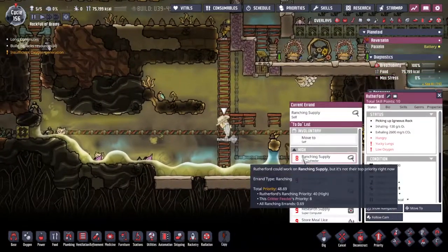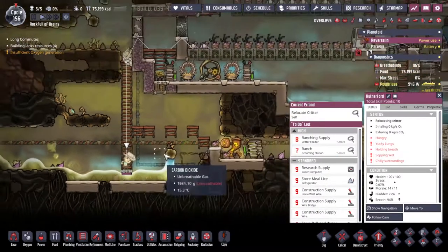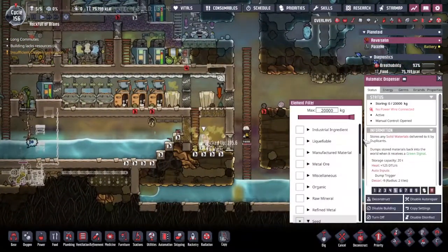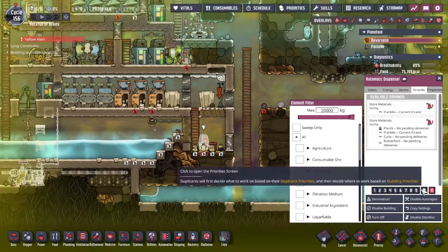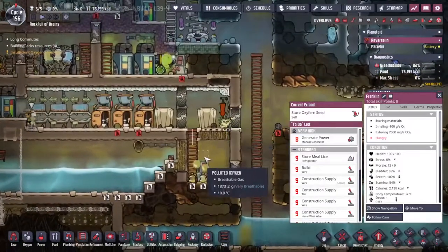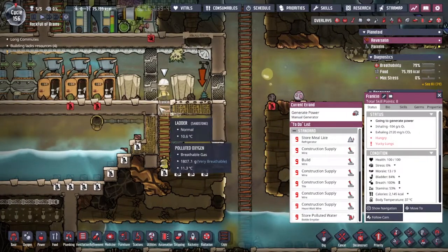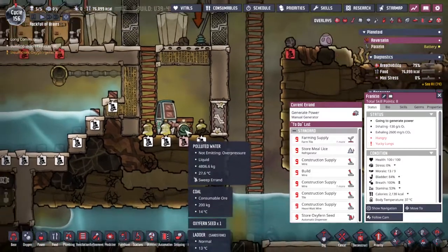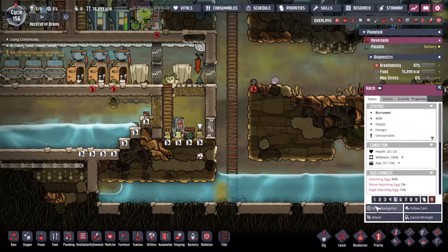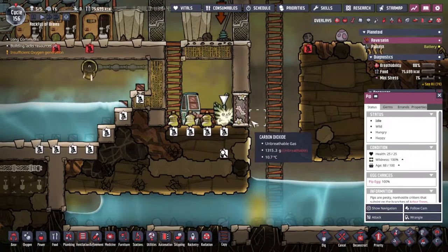Rutherford came along to truss up the pip. It only took a little time for everything to update — we're relocating the creature. Picked up that pip, let's get it moving. The next thing is who's going to move the oxyfern seed. Franklin, pick up the seed and deliver it to the placement over here. We've also got the pip down. With an automatic dispenser and a ladder in the next slot, there's only one spot the oxyfern can be planted — this right-hand tile here. The oxyfern seed is going down and we didn't even have to wrangle the hatch.